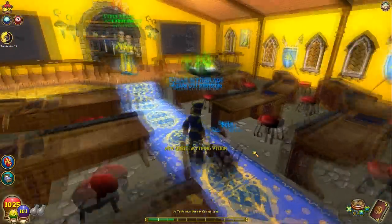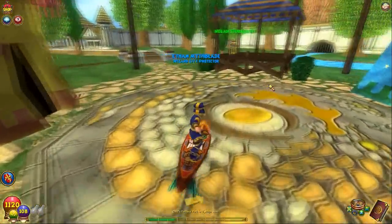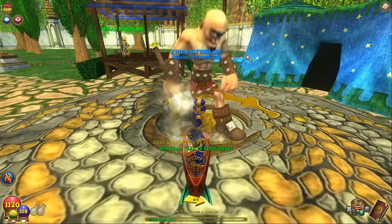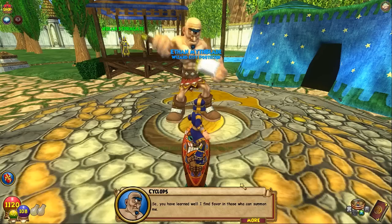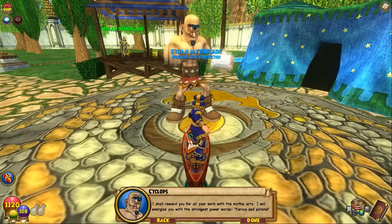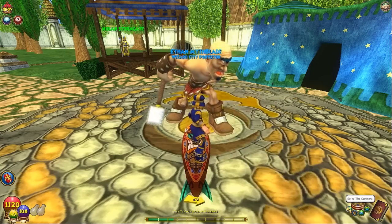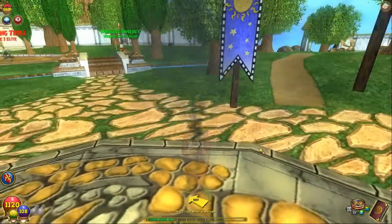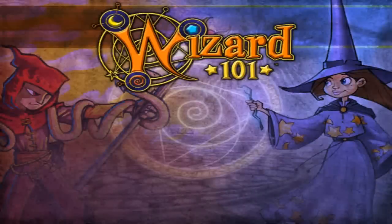I'm going to go to the park in Cyclops Lane, and when I get there I'll see you guys then. Okay, so we made it to the park. A voice yells out: 'I hear your call, Conjurer.' Oh my — wow, they need to really stop doing that, someone's gonna have a heart attack. 'So you have learned well. I find favor in those who could summon me. I shall reward you for all your work with the Mythic Arts. I will energize you with the strongest power words. Parvis said potent.' Give me the power!